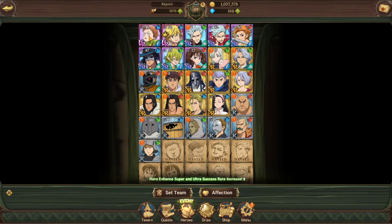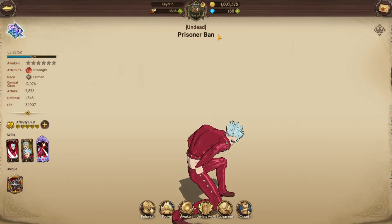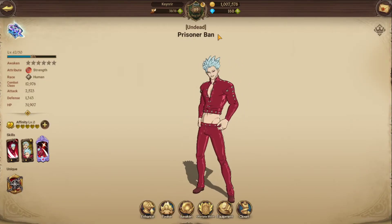The next character to focus on is Ban. The first friend you get is Diane — she's not bad, but the version they give you is not her best. This Ban here is Undead Prisoner Ban, and he's very worthwhile to invest in.